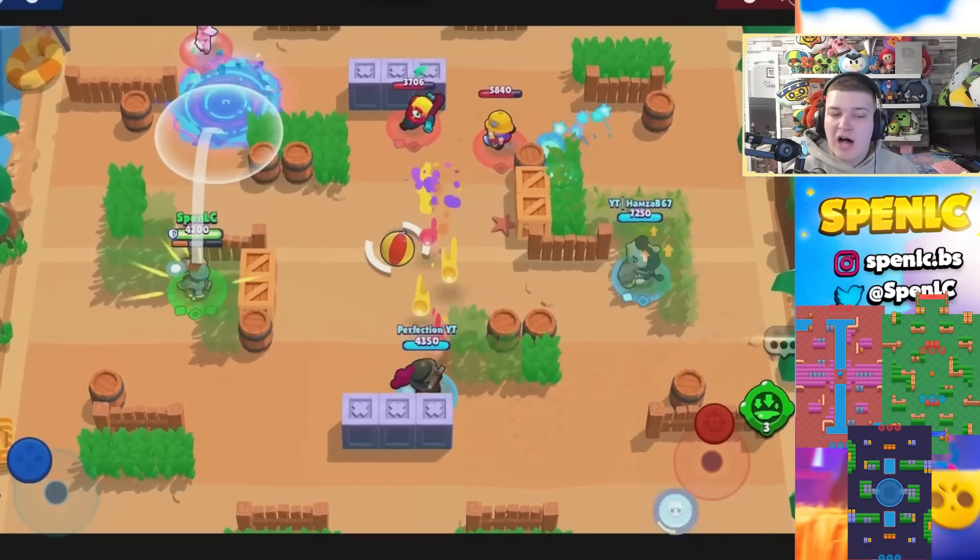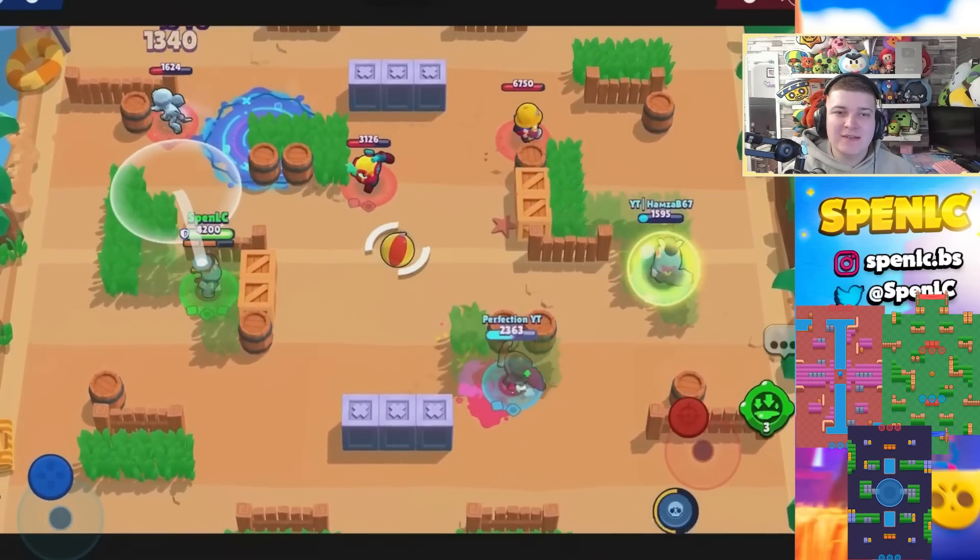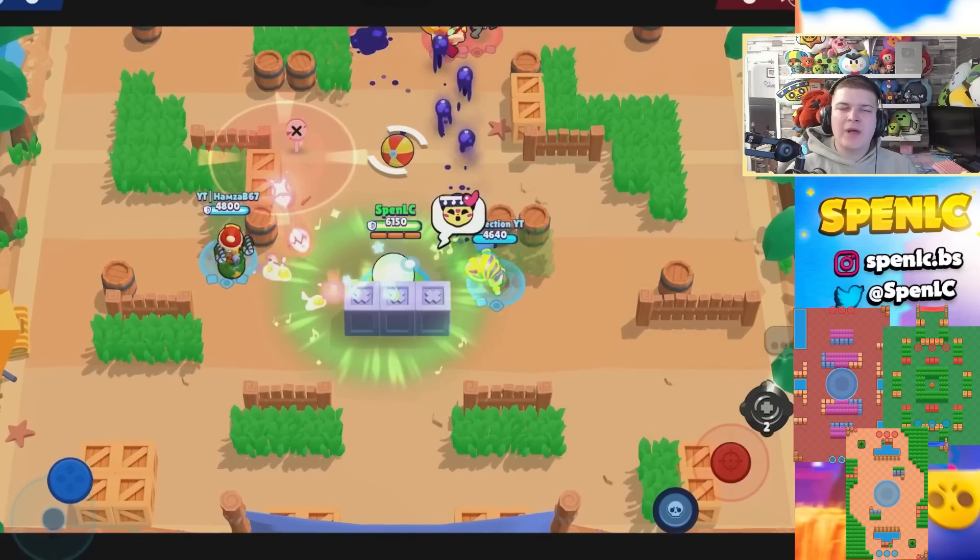Next up is Barley. The introduction of unbreakable walls has made him strong on those particular maps, so Iron Cover and Super Beach are two really strong maps for him. Canal Grande has also seen him used a lot in competitive recently.